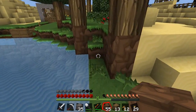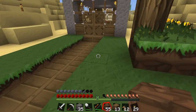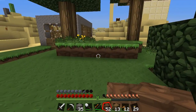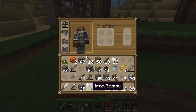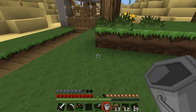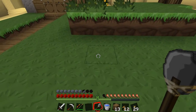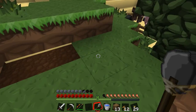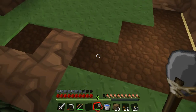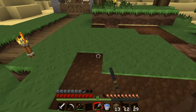So we'll lay down pumpkin and we'll lay down wheat. Cactus we'll worry about later on. Actually, we should probably just put it in here. Go like that. And what if we just hoe this area? We'll grab water. What if we hoe three, four, one, one, two, three, four, five, six. Yeah, I can live with that.